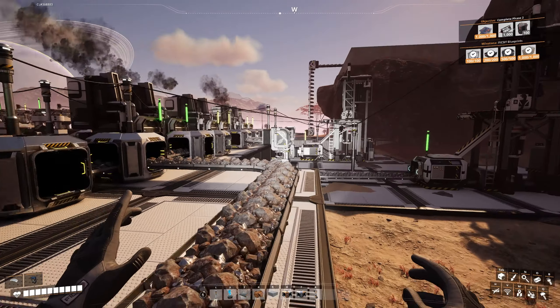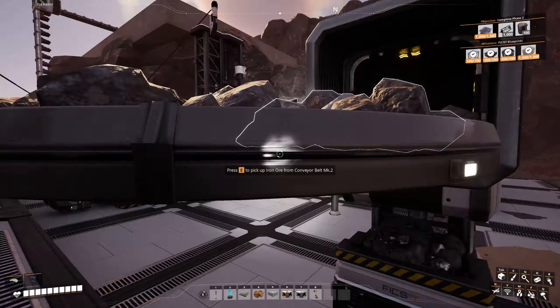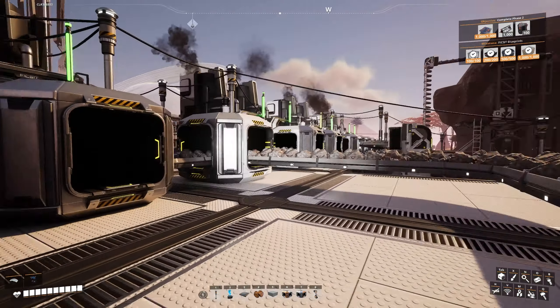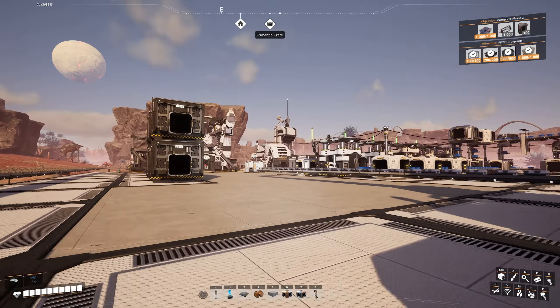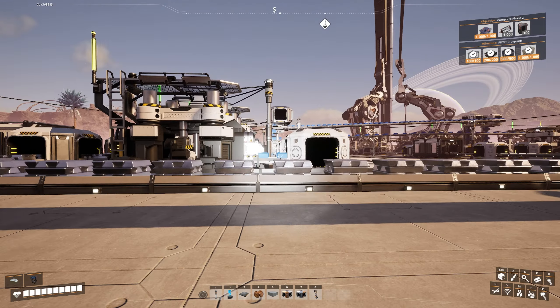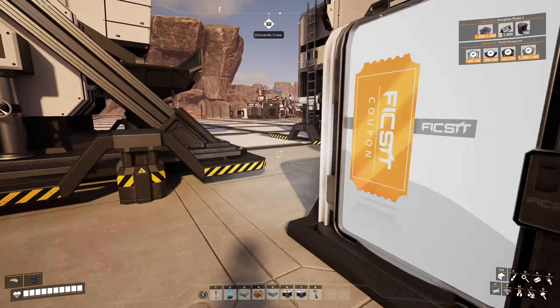What I did was basically take this iron node, connected it into the steel setup, took the one that was connected over here and ran it over there, then ran this one from all the way over there into this one. This is not going to stay — it's temporary for now just so I can keep things running while I set up the factory over here. I thought I saw screws on this belt, and that would have made me very upset if there were two things on one belt.